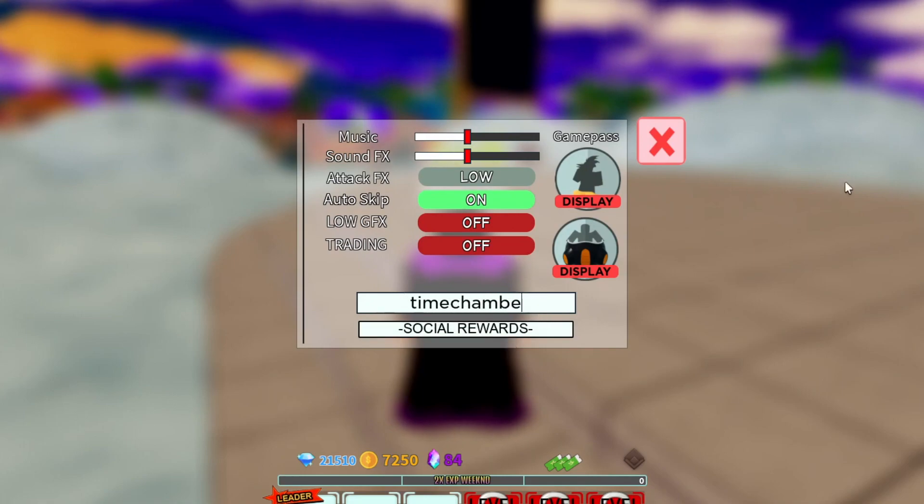The first working code is 'timechamberfix' — T-I-M-E-C-H-A-M-B-E-R-F-I-X. This gives you free rewards, so make sure you redeem it for yourself.